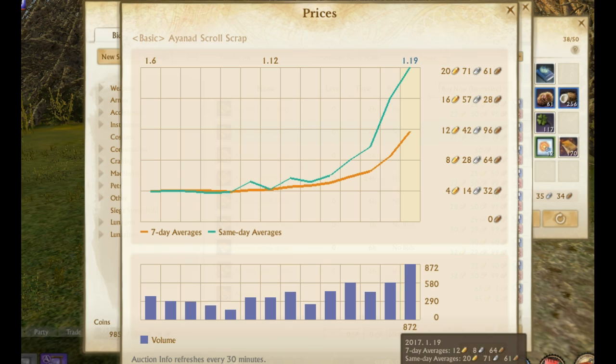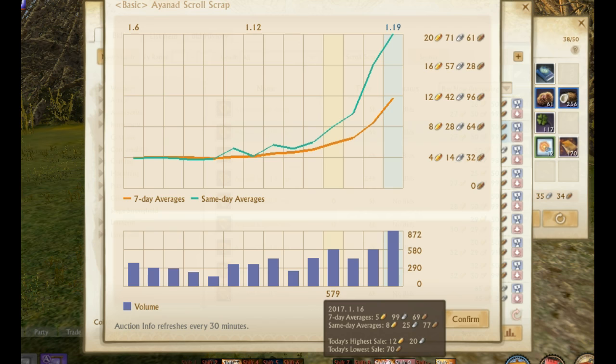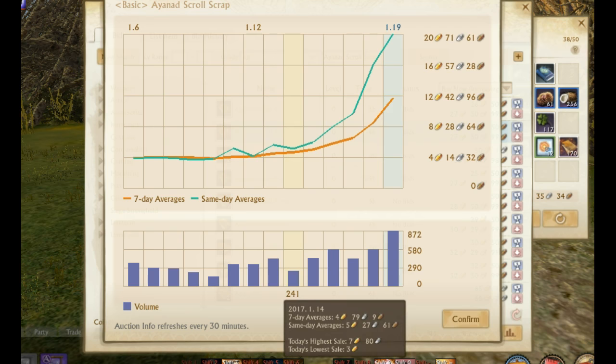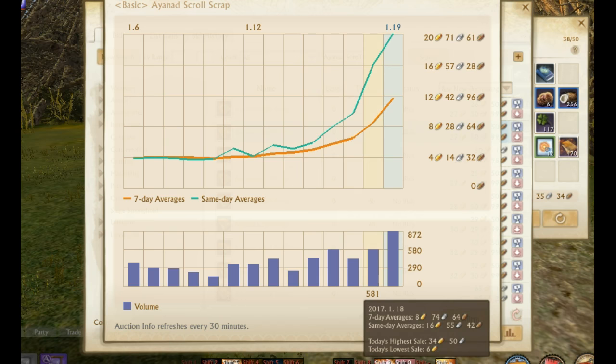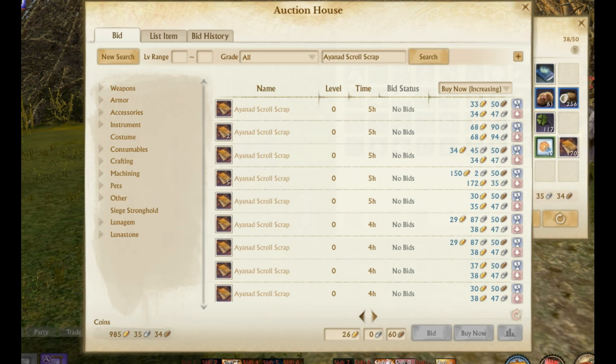These scraps are very very valuable and they spiked up this last week because people are now starting to craft Ionide weapons and armor and getting the proficiency needed. Two to three weeks ago you could have bought these for two to four gold each — very cheap, plentiful on the auction house. We were able to gather over five hundred scraps. Now there's been a dramatic increase in value, up to nearly thirty gold a scrap, with twenty-seven fifty as the current lowest. Even at twenty gold a scrap this is a pretty good investment if you bought at two to four gold.